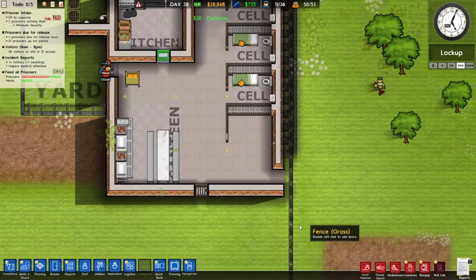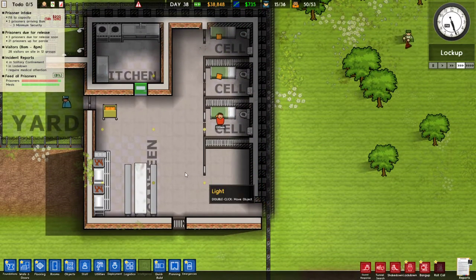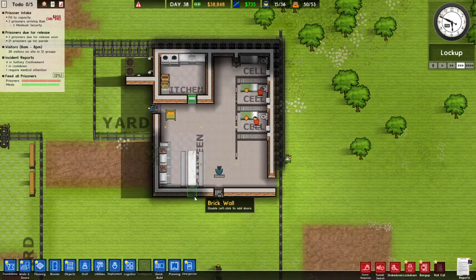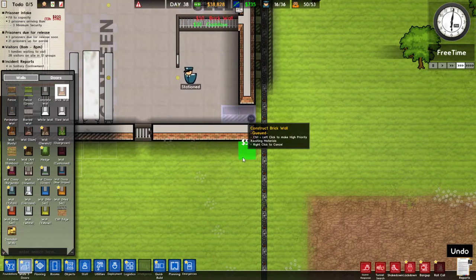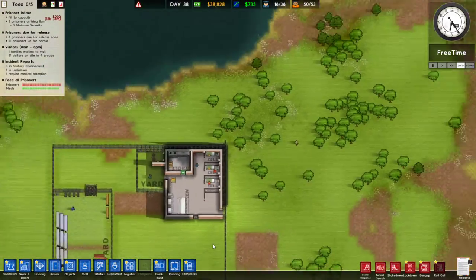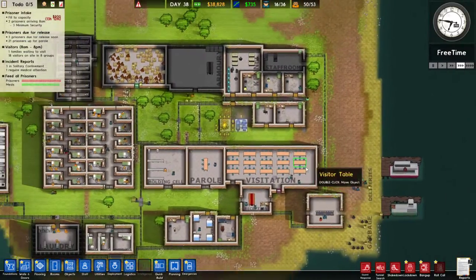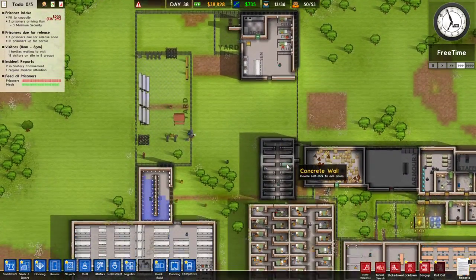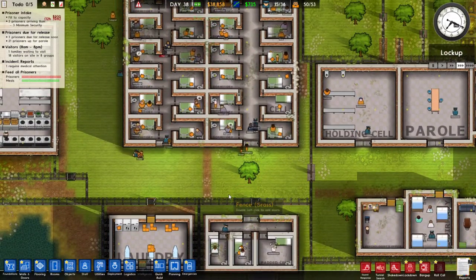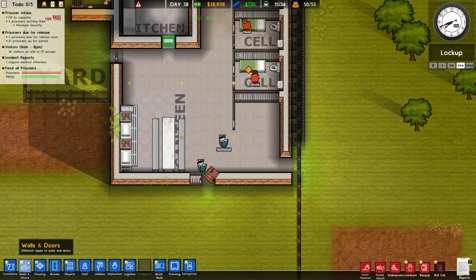The max security section of our prison - and maybe this will cut down on the problems we've been having recently. We should probably station a guard in max security - just saying, probably something we should do. Why haven't we built this wall? Let's see if he'll build that now. This might be a 'waiting on a boat' situation. There are my bricks - okay yep, it was a waiting on a boat situation. I thought we had three maximum security prisoners - did one of them die? Maybe one of them died. I want to have enough maximum security cells so that's not a problem.